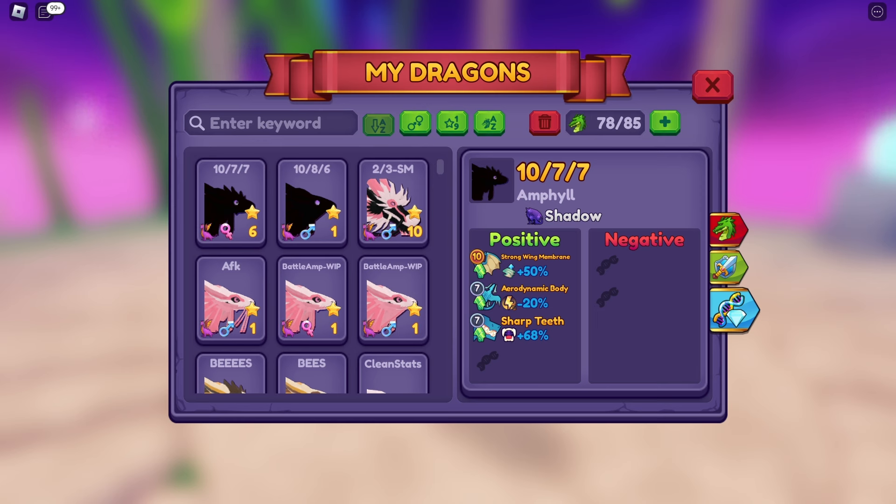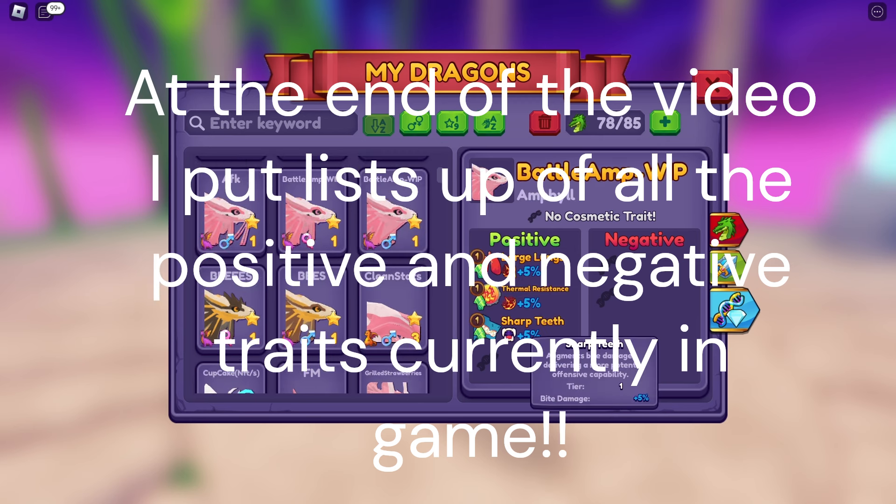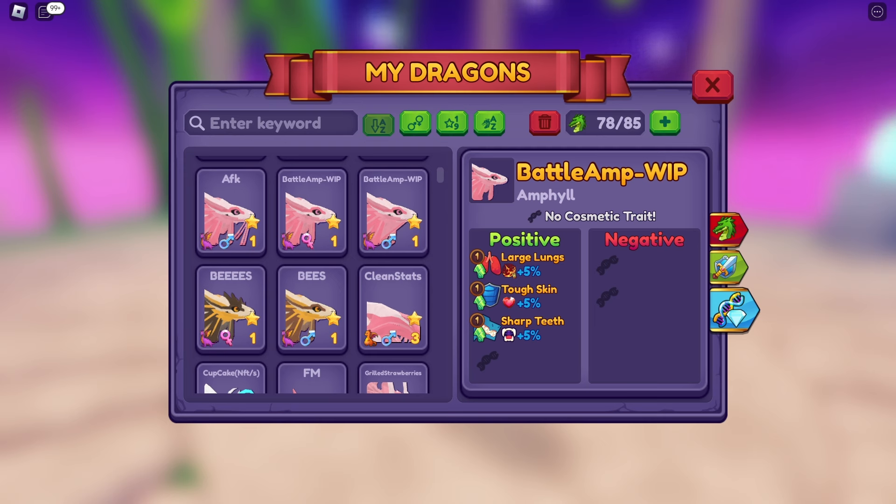As you can see, this dragon is looking pretty good — I've been trying to get all max tier. Max tier is 10, starting at tier 1. How you get traits is the same way as auras: you just breed dragons. You could start with a clean dragon with nothing, and if you bred it with another dragon with nothing, there is a chance it will get a stat — a positive or negative trait. It's not guaranteed. I need large lungs, thermal resistance, sharp teeth, and tough skin. I'm trying to make battle ampoules.